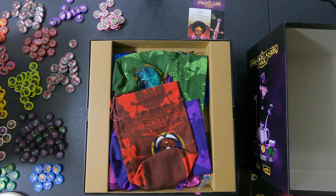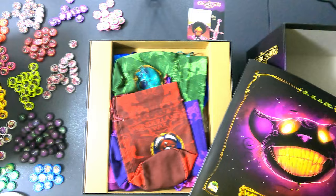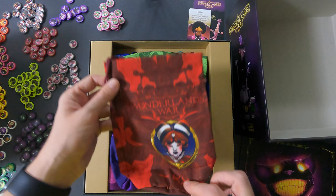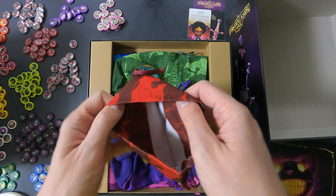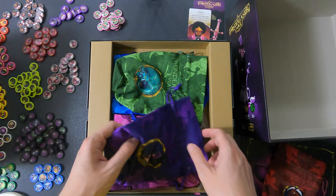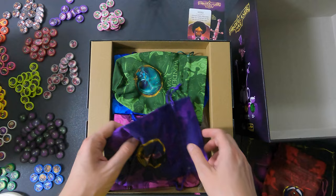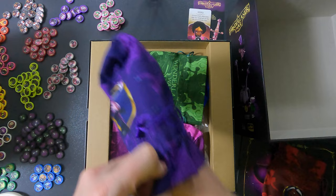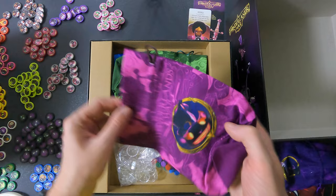I'm going to take another quick break because my daughter is crying. So that was the rulebook, and next up are the bags. As you probably know, the game is a bag builder. Here we go — different bags; the quality seems really nice. I guess in the end all those discs will go in here. I'm not going to put anything in there yet — save that for later.